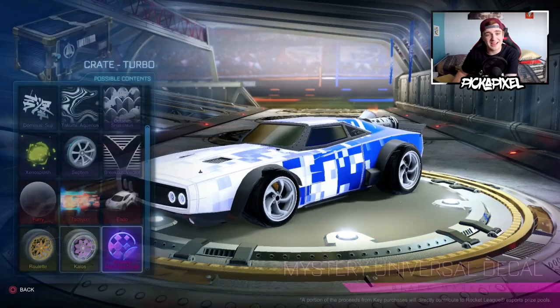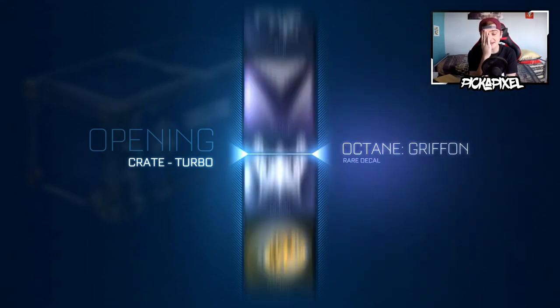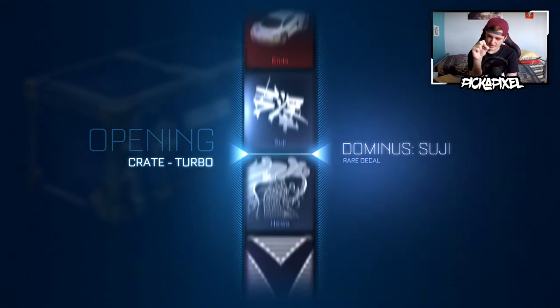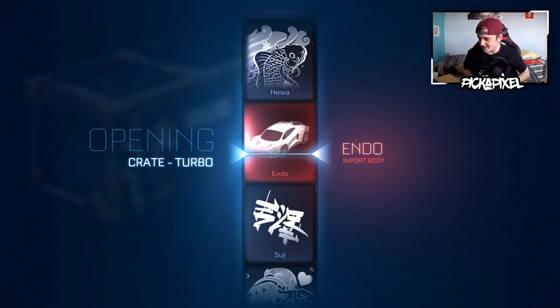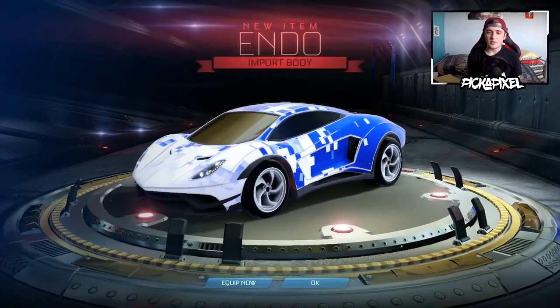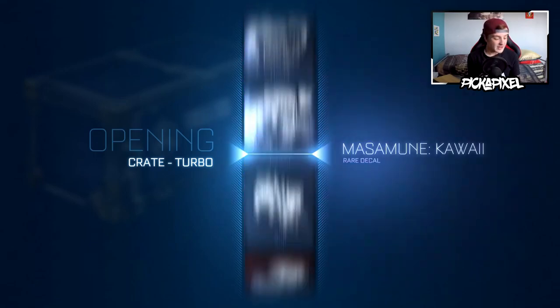That was very close — it was literally on the name of Aqueous and Mystery was right below. An Endo — I'll take an Endo, yes! They're still valuable at the moment, and these are all tradable because my keys are tradable. It's a good day. We're gonna have a lot of turbo items after this crate opening — we've got about 10 imports, that's just insane. That's one in five now.